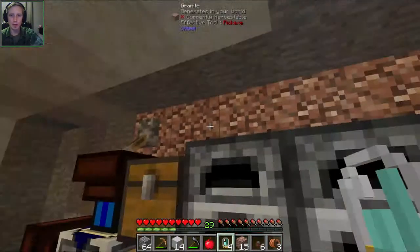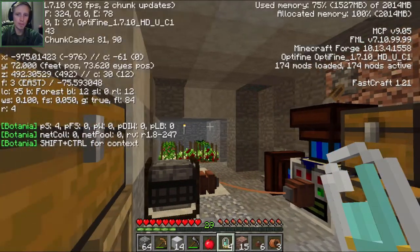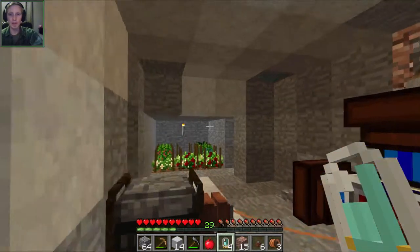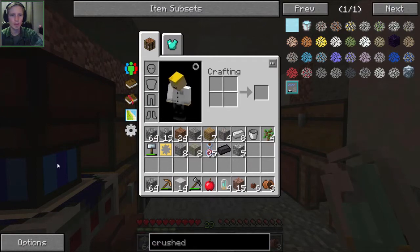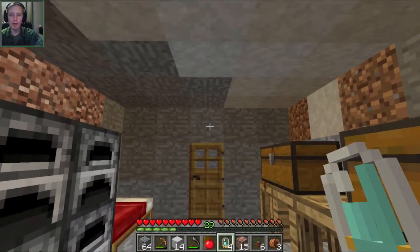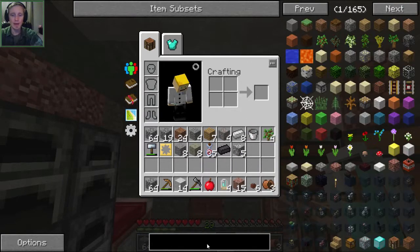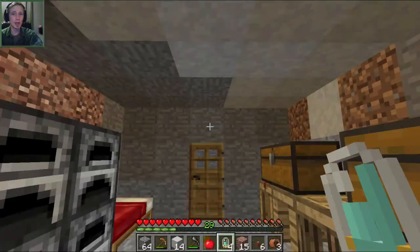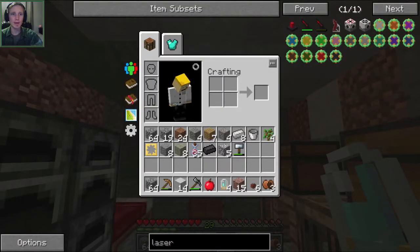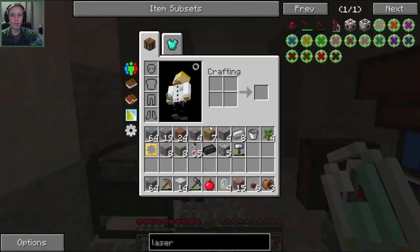Let's get back into first person mode — hopefully this is all loaded up okay. It should be running a little bit smoother this time. Last time we left off, we created these diamantine electron tubes that I'm holding in my hand. These are going to be used to make a few lasers that we're going to need to power an assembly table, so you can start making circuits for different kinds of machines in this mod pack, especially from Industrial Craft 2.